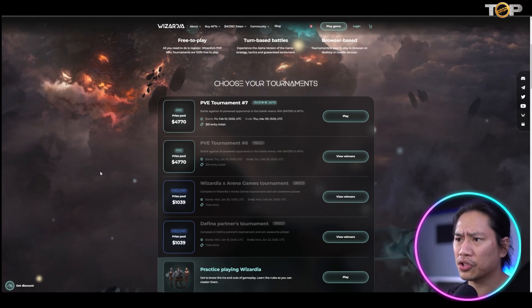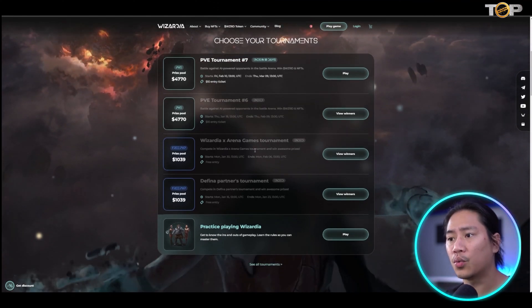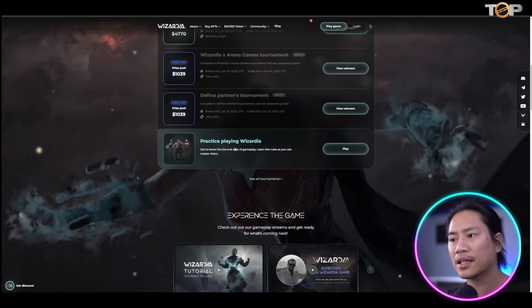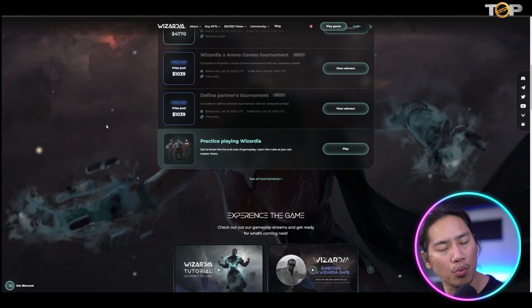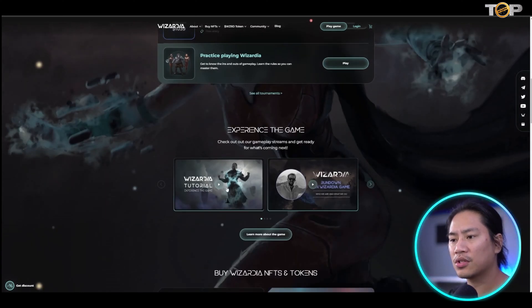You have tournament options: PvE tournaments, Wizardia Arena games tournaments, Defina partners tournaments, and practice playing Wizardia. You can check them out and see for yourself what type of gameplay it has. They also have tutorials here and a full rundown of the game.